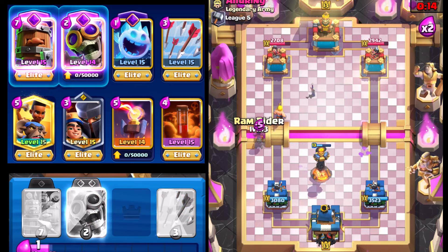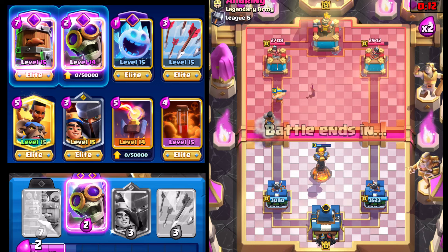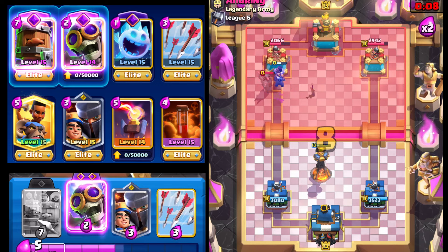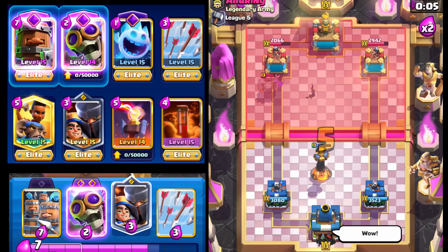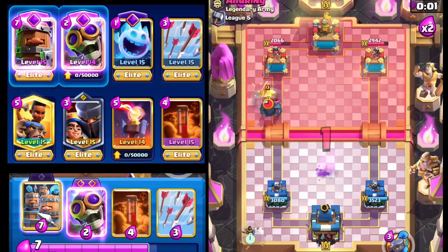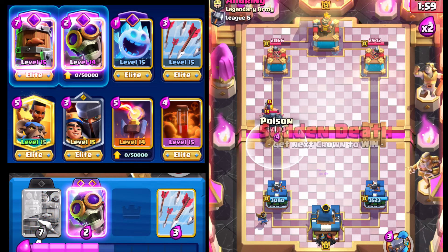The unfortunate thing is now we have two towers split pretty evenly on damage. Oh — it's the big PEKKA! Very interesting. We'll react with a 'wow' because that truly is a wow factor right there. Going with Little Prince here; our opponent is going to drop a lot of stuff.